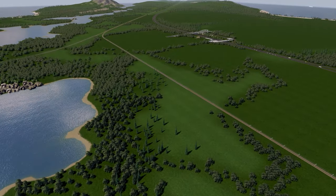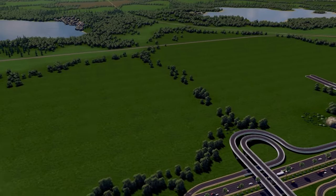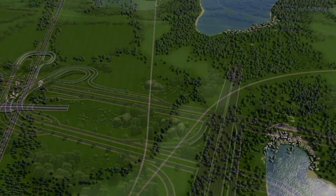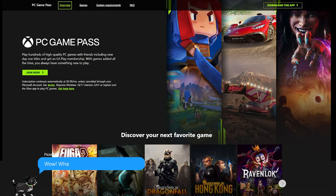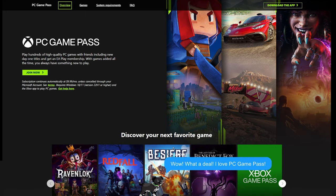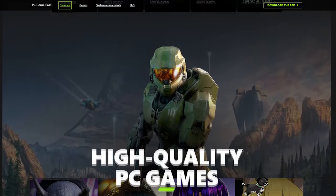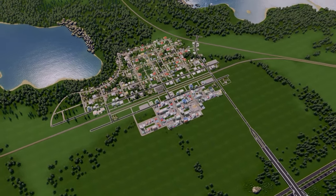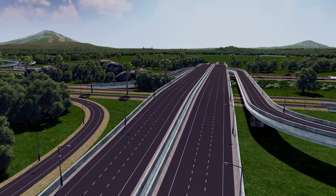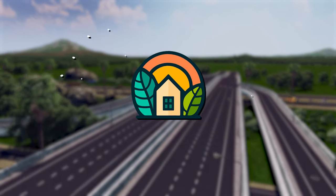So whether you're a seasoned city builder or new to the game, this series is made to be very beginner friendly and designed to guide you step by step as we unleash our creativity and witness the birth of a remarkable city. Before we dive in, I want to give a special shout out to our series sponsor Xbox PC Game Pass, where you can play hundreds of high quality PC games like Cities Skylines and even day one titles. With games added all the time, you will always have something new to play. Check out PC Game Pass with the link in the description. Now let's embark on this beginner friendly playthrough and get ready for an incredible journey filled with excitement, challenges and plenty of city building fun. Welcome to Episode 1 of Vanilla Vista.